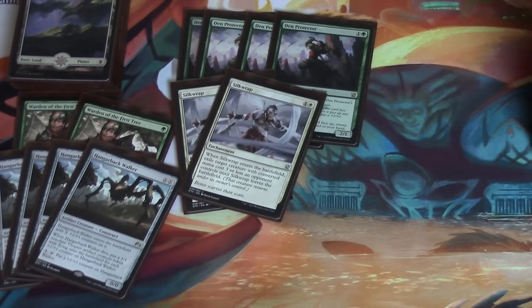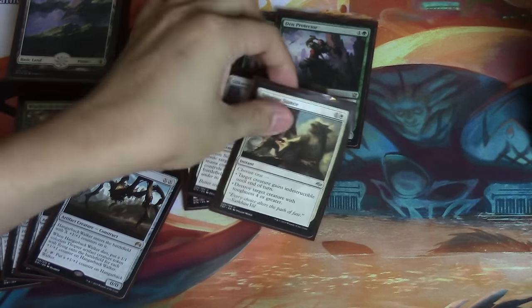Against Hangarback Walkers, I don't play a playset of Silkwrap mainly because I much rather have instant-speed removal over an enchantment response. As you will see from the sideboard, I prefer an instant response — that way I'm not tapped out and I can respond proactively. If they play Hangarback Walker, I tap two out of three mana, I play Silkwrap, they can play something and hit me. That's not the position I want to be in, especially against Mantis Rider. Mantis Rider is such a good card against me.